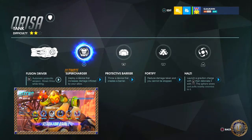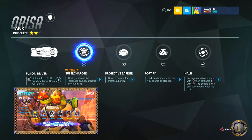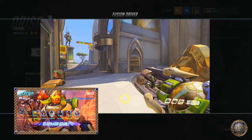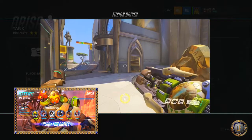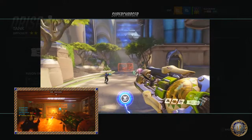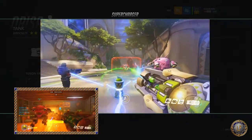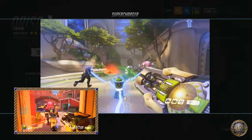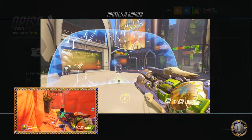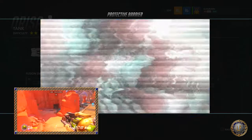The first thing we're going to talk about is her weapon, which is called Fusion Driver. Orisa's automatic projectile cannon delivers sustained damage but slows her movement when she fires it. The aim type is a projectile. The damage is 11, spread angle is a constant 1.2 degrees, movement speed penalty is negative 30%, and projectile speed is 90 meters per second. The rate of fire is 12 rounds per second, with 150 rounds per magazine, a reload time of 2.55 seconds, and the weapon can receive headshots.